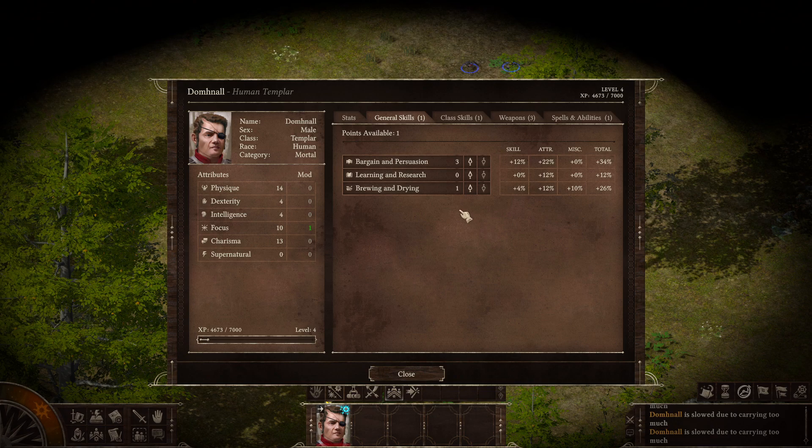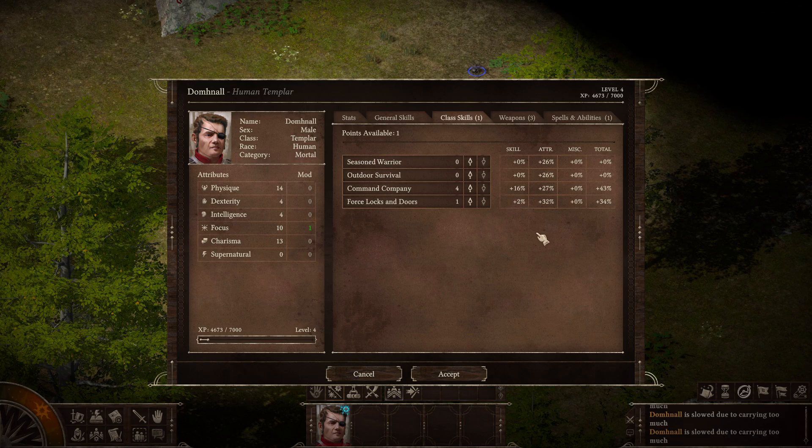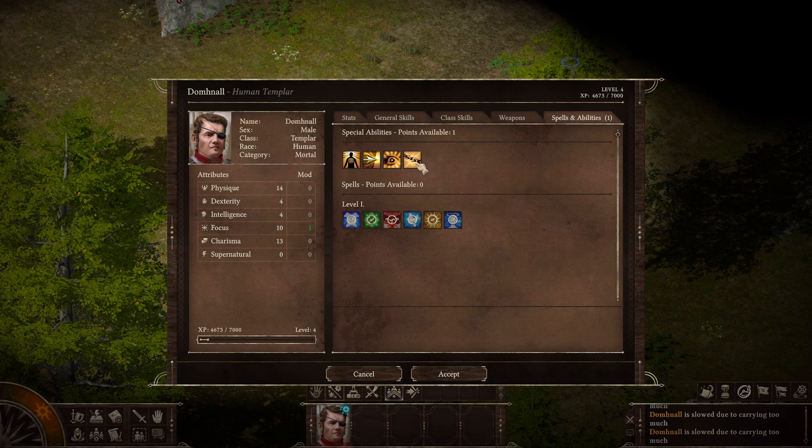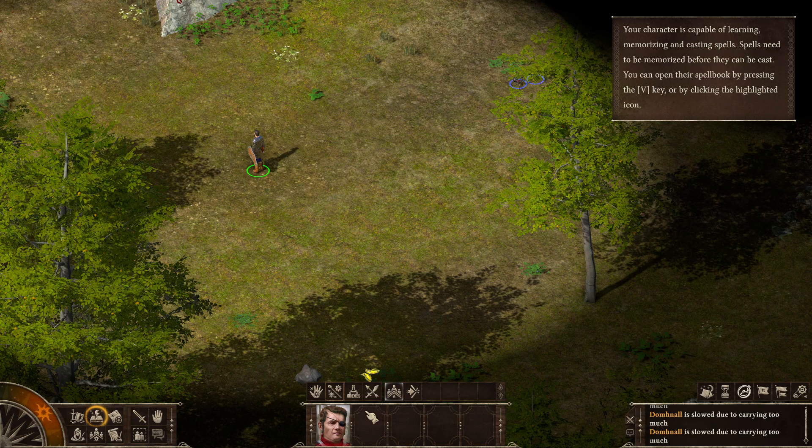Let's go and level up. Another point to Bargain and Persuasion, and Command Company. Three more points into War Clubs and Hammers. We hit level four so we unlock spellcasting, then we get to choose another ability. I'm going to get another casting of Vigilance because it's really good — I'll probably get a couple more of these, and then maybe a couple Waylays. I don't think I'll get Challenging Howl on this character, but we'll see.